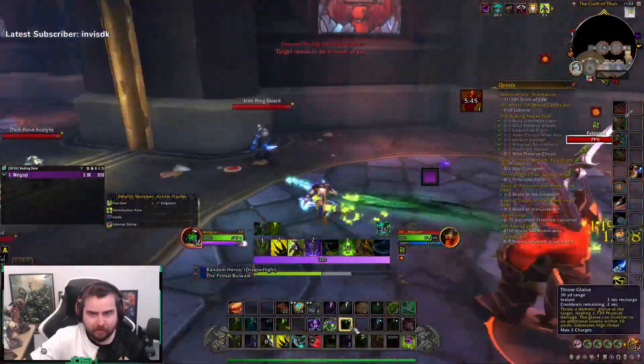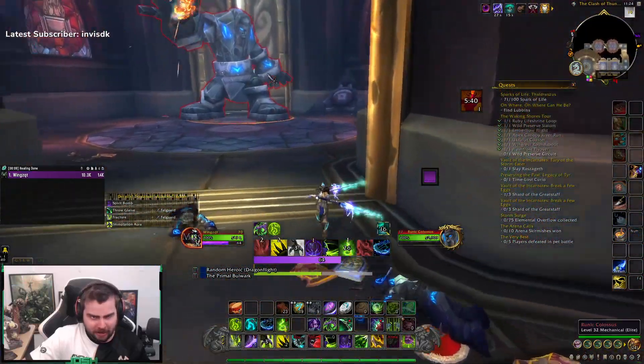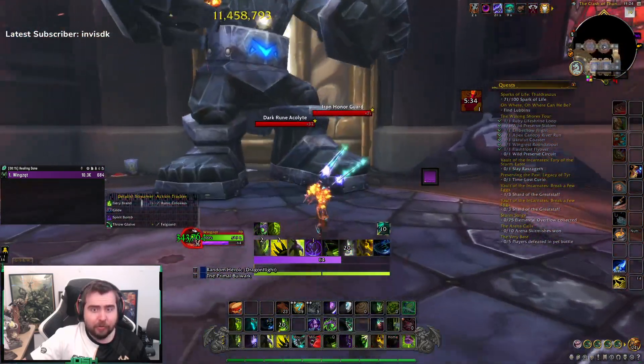We're talking about downstairs here, of course. This is also an add-on to my guide. You can see here that he is casting on the left side, so go to the right side. Then he's casting the left side again, so basically go to the right side as well.